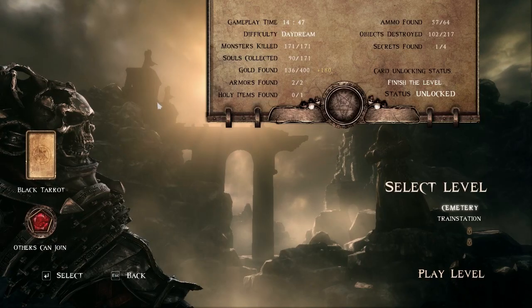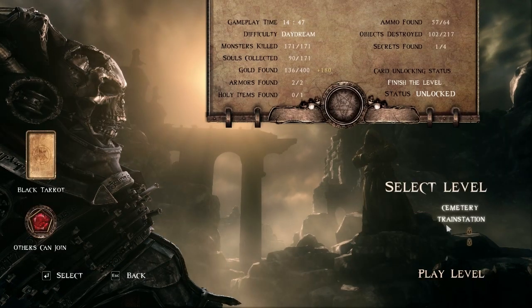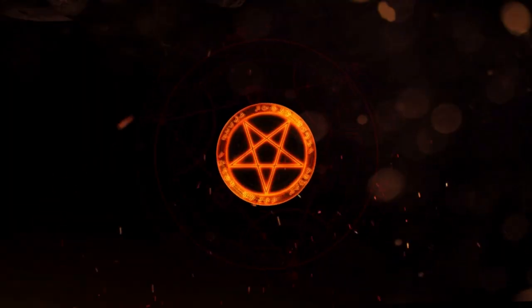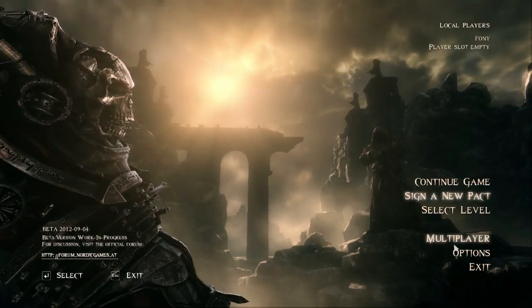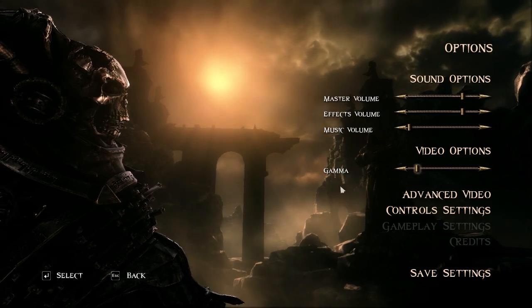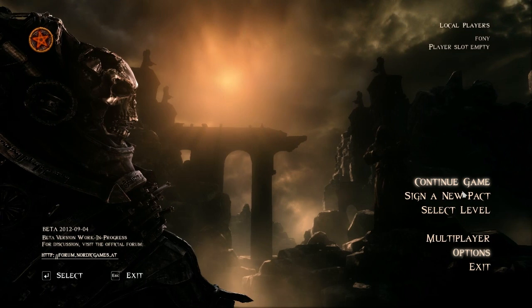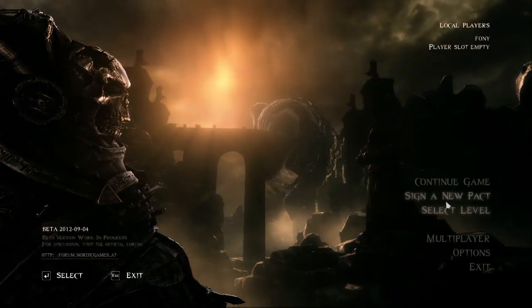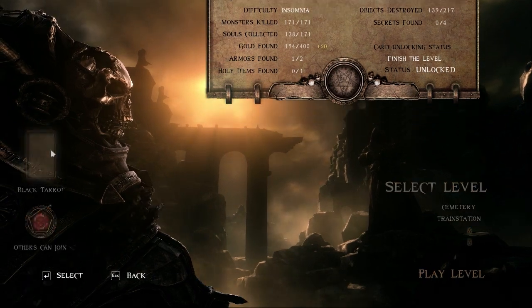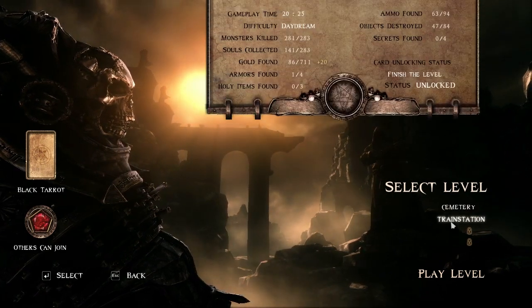Pressing any key - there we go. Now I have some gold and I can equip this card. We're gonna go to train station. I want to change some settings - this is important because if you play the original Painkiller you'd notice it looks really bright. The gamma is extremely sensitive and it's set right in the middle when it should be more like this - a bit more in line with what it's supposed to look like. I'm going to up the music a little bit too because it's got some rocking zombie-slaying music.